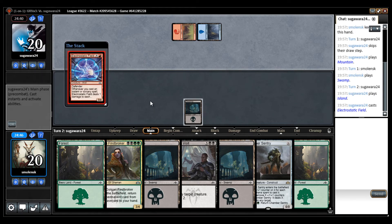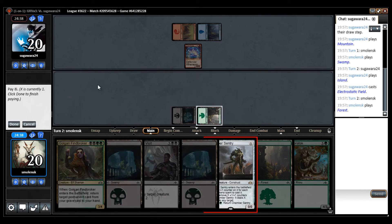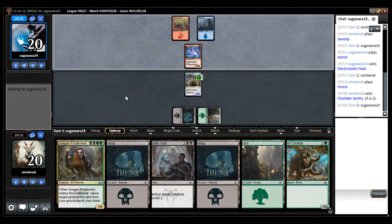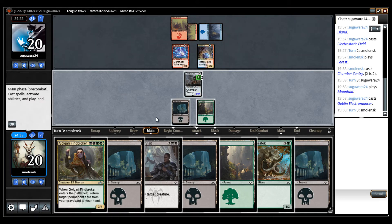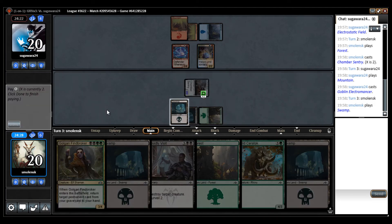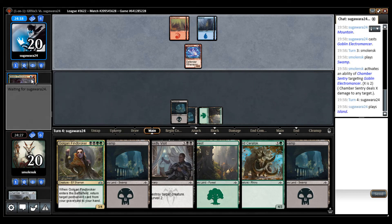This is mono red — we're in trouble! At least we can cast Findbroker, we could get back the Sentry. The 0/4 that deals damage every time I cast an instant or sorcery. It's not the worst. Goblin Electromancer. This card is not doing much — I'm just going to kill the Electromancer now. They can play some flyers, but there's not too many flyers in this that have two toughness.